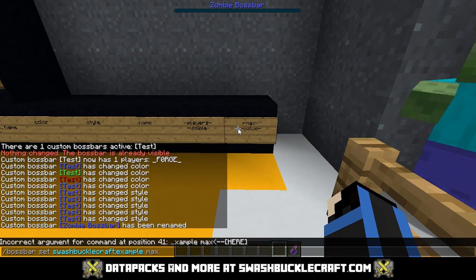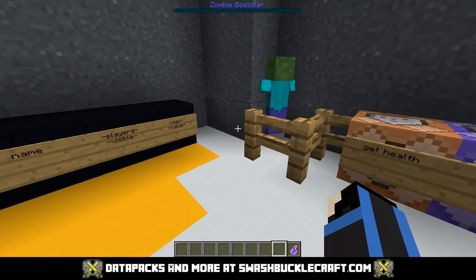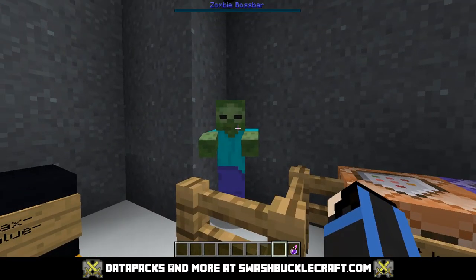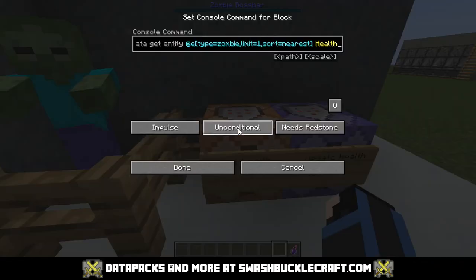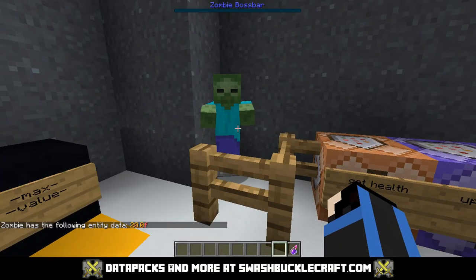These last options are where it can get a bit confusing. A boss bar isn't always used for this, but it's commonly used to track how much health a certain mob has. To find out the mob's health, I use the command /data get, targeting the zombie and its health attribute — I'll cover that command in a later episode. When you run it, you can see this zombie has 20 health.